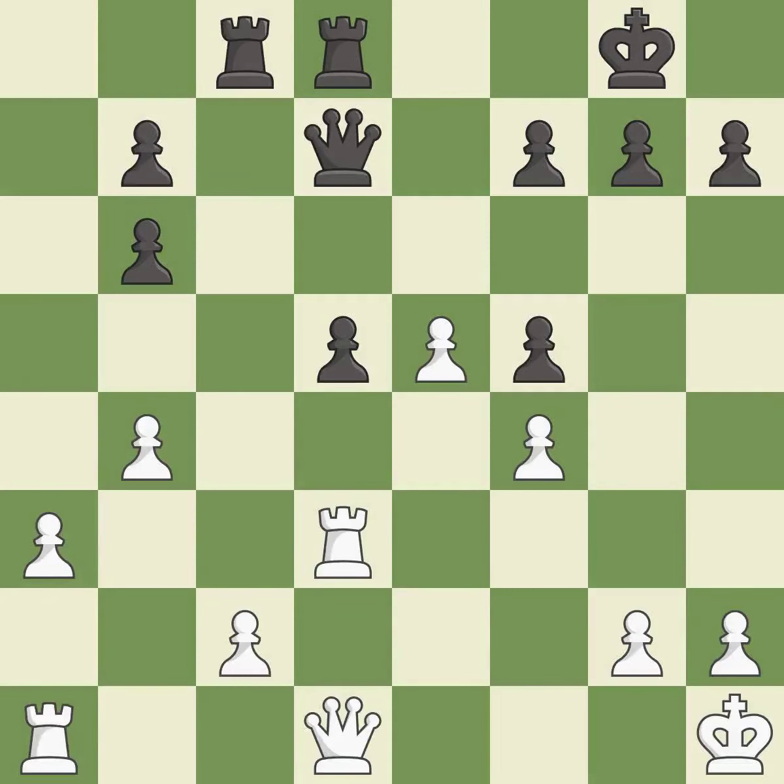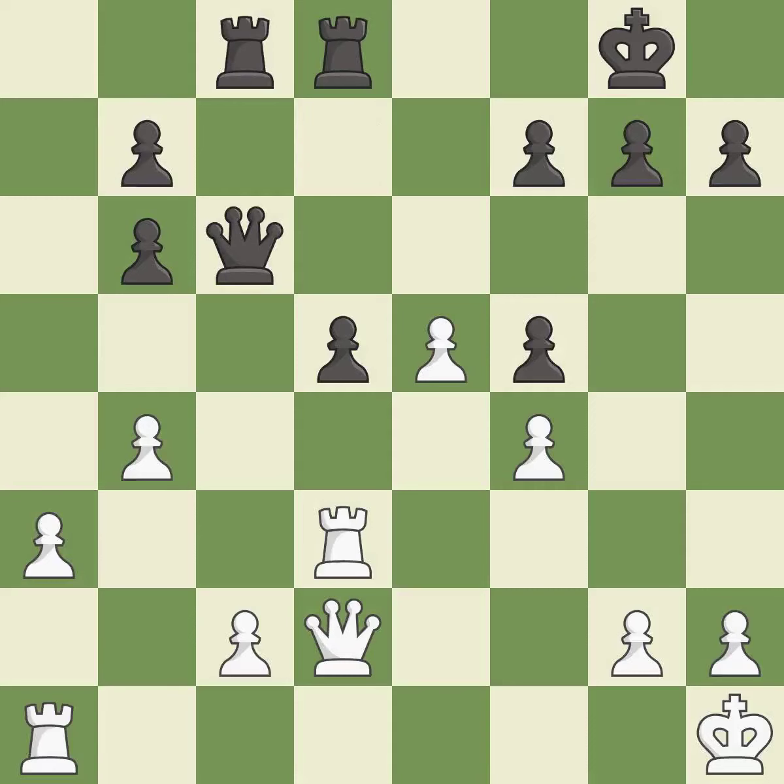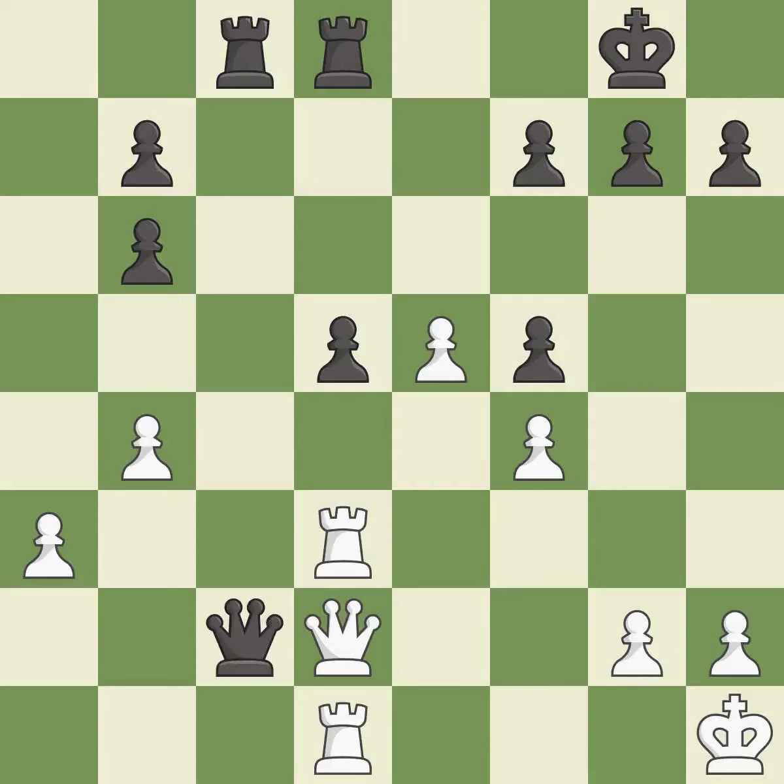This threatens to create a passed pawn, but it is an inaccuracy. This develops a rook off its starting square, getting it into the action — it is best. The pawn is now passed because it can no longer be challenged by opposing pawns as it tries to promote — it is excellent.